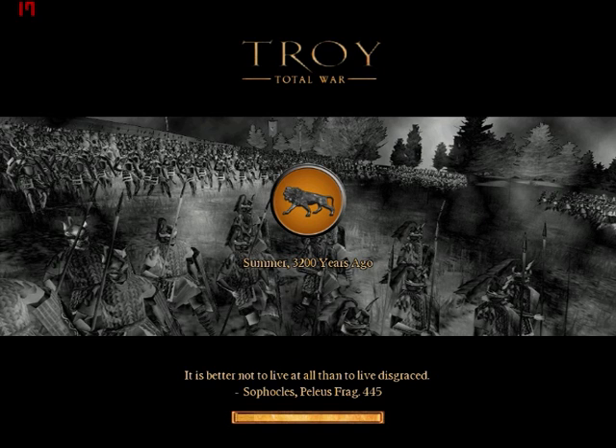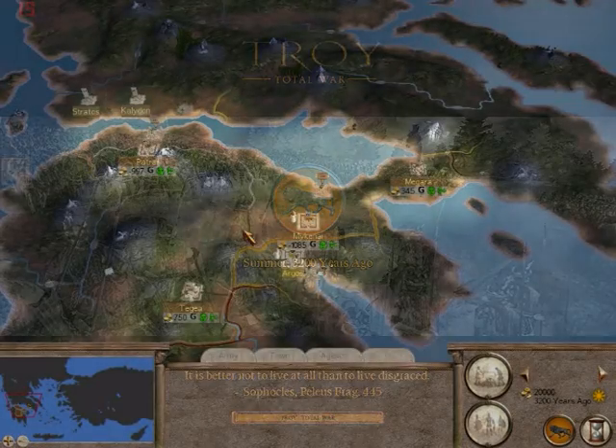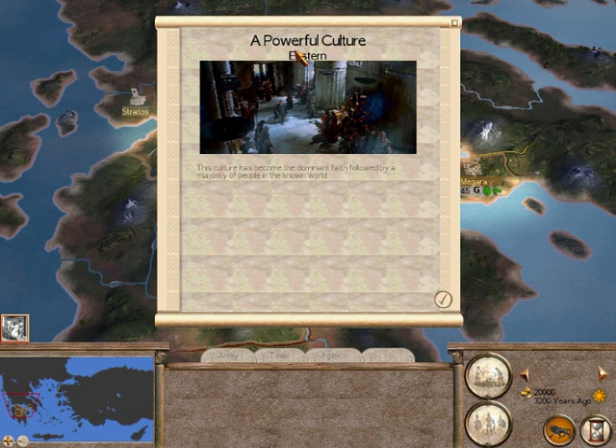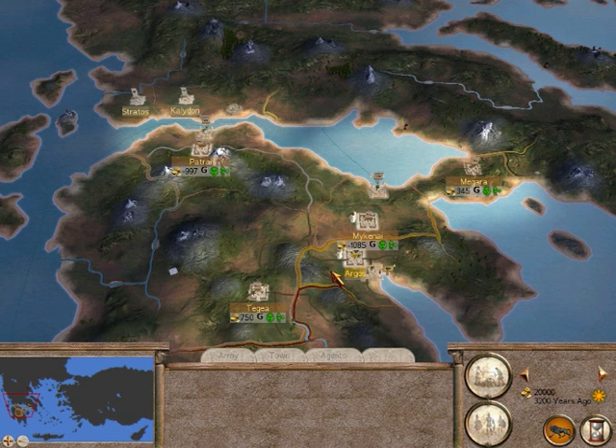I probably won't show a battle in this episode, maybe, I don't know — probably attack something. This is what we start off with: we've got a powerful culture listed as Eastern, but we're not Eastern, we're Greek. This is what we start off with for settlements.